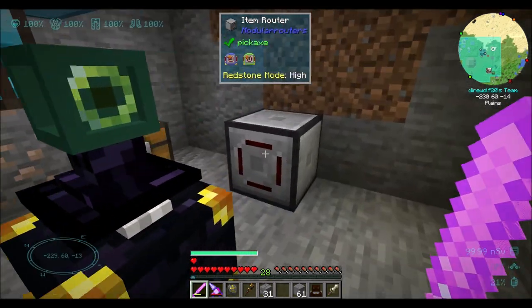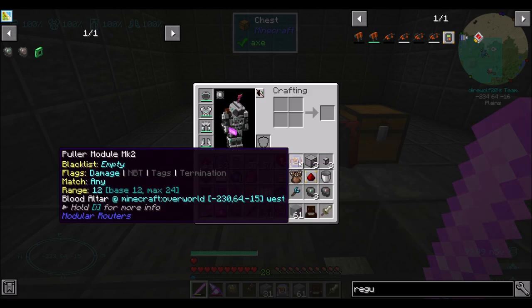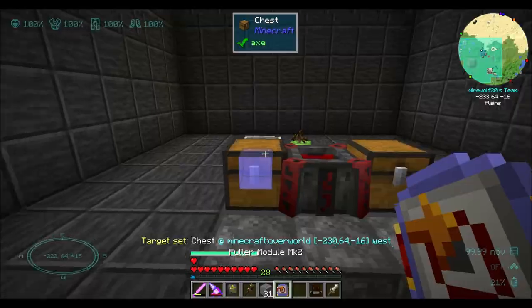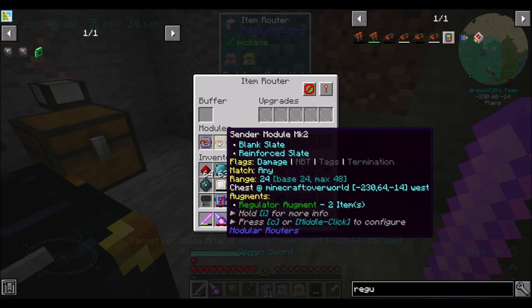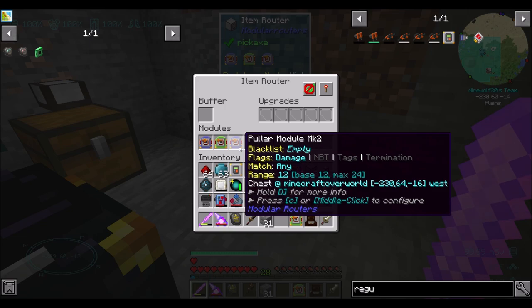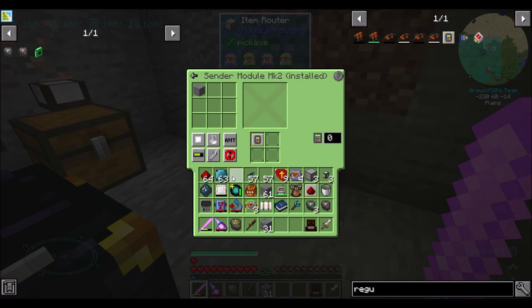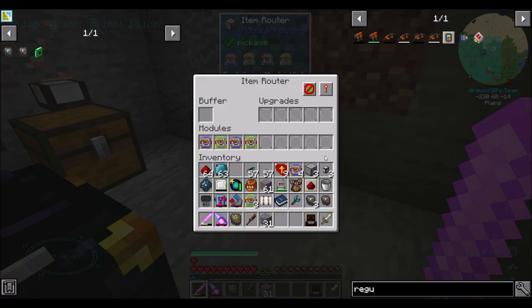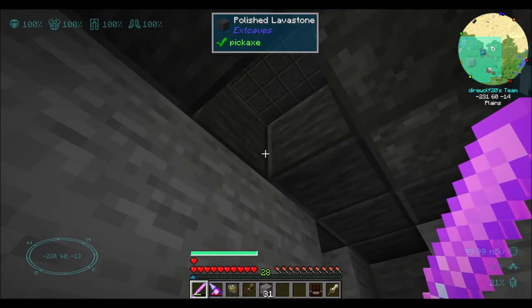I'm going to say yes, we're ready. Let's program the puller and the pusher again. So we want another puller — I'm going to program this part. And then another sender into here. So after you've emptied the blood magic altar, you're going to pull stone out of the chest, whitelist, and insert whitelist stone with the regulator augment one — we only want one stone to go into there. And you can always run.